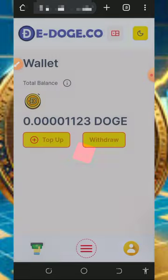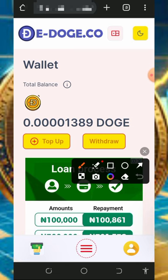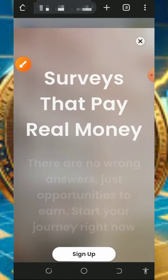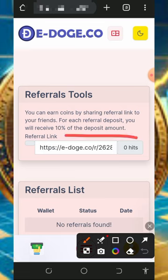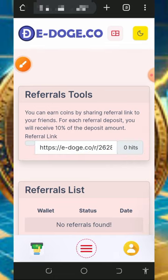You can also earn more by inviting friends. Tap the three horizontal lines at the bottom of the screen, then tap the Referral button to get your personal referral link. Copy that link and share it on social media like Facebook, Instagram, WhatsApp, TikTok, and so on. You will earn up to 10% of whatever your referrals deposit into the account.